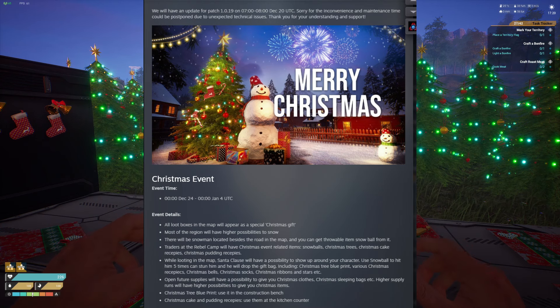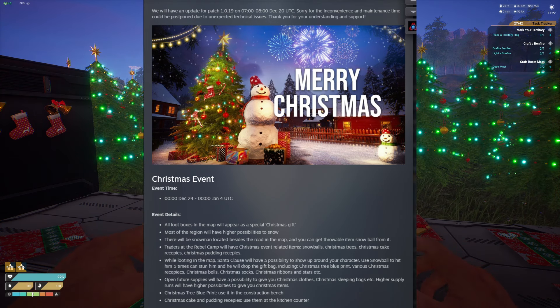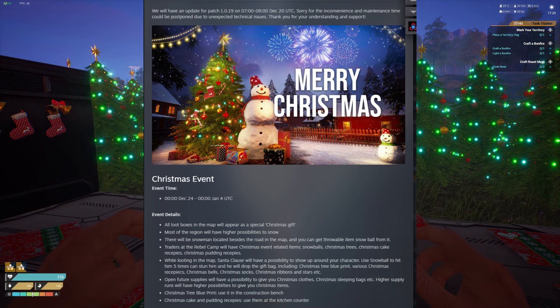The gift bag includes the Christmas tree blueprint, various Christmas recipes, bells, socks, ribbons, and stars. Opening future supplies is going to give you a chance for some Christmas clothes, which is always fun, sleeping bags, stuff like that.